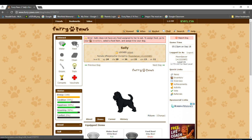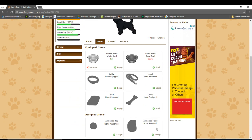As you can see, feeding Sally doesn't work. This is actually because I have not assigned her any food yet. But we can ignore that for now because that goes hand in hand with training Sally for a sport. The same goes for collars and leashes — they help with sports.